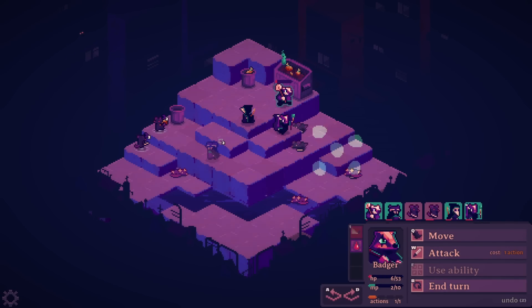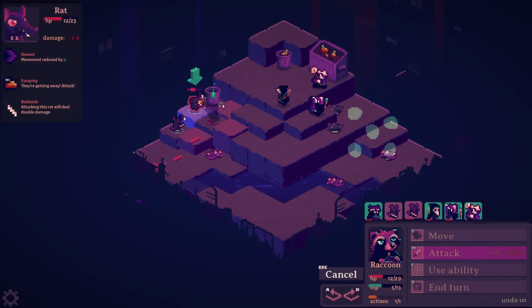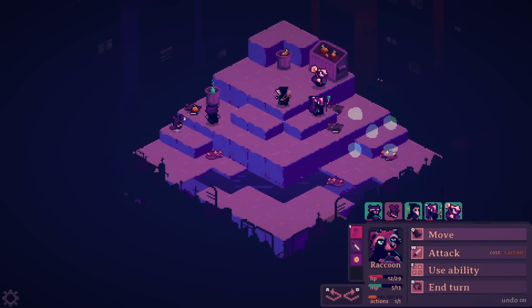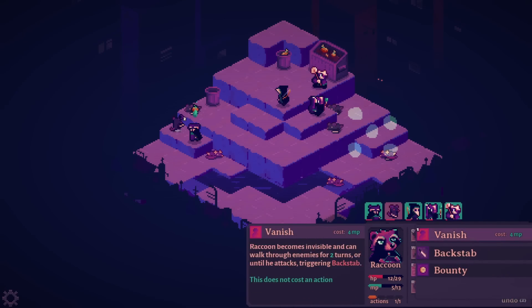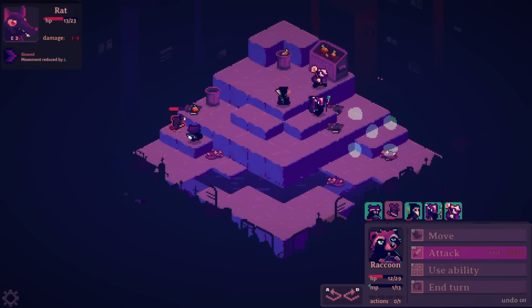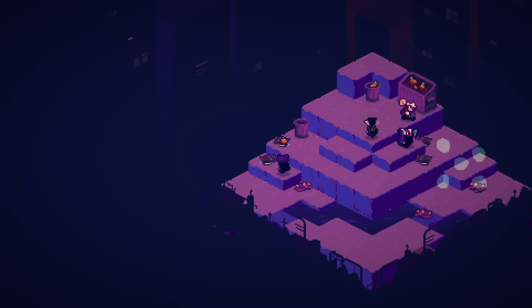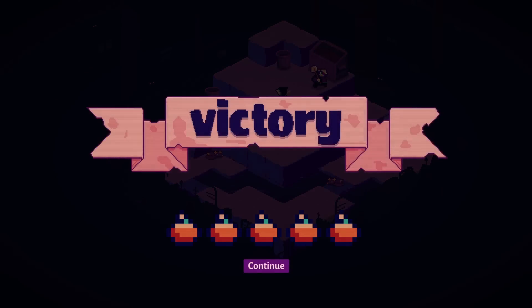The badger is technically not done but they're not gonna be able to reach anyone. She theoretically could, but she's only got two MP. Drop it! And then you can vanish again if you need to. And you did need to, so okay — a little harrowing, but yeah, you managed it. We did it!